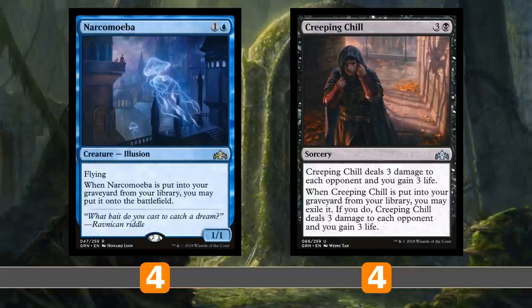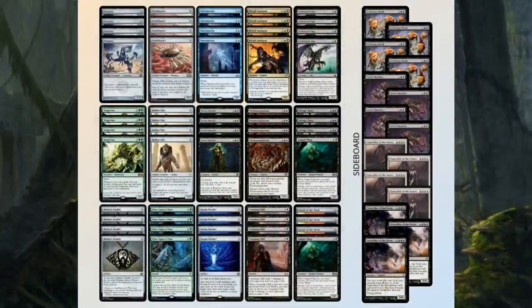Salvage Titan is the next main bomb — you can sacrifice three artifacts rather than pay its casting cost. You can sacrifice useless Memnites and Ornithopters, or things like Mishra's Bauble as a cantrip, or Sword of the Meek. Sword of the Meek also works with Memnite's trigger because Memnite is a 1/1, getting Sword of the Meek back from the graveyard to the battlefield. Sacrifice three artifacts, get a free 6/4 Salvage Titan — that's the next beefy play.